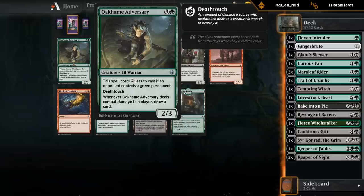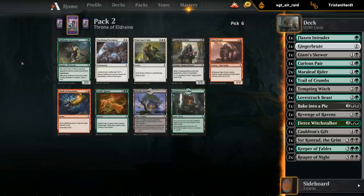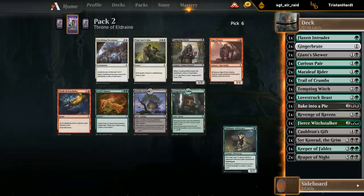Oakhame Adversary is also pretty busted - four mana 2/3 deathtouch, sometimes only costs two mana, and when it deals combat damage to a player you draw a card. It forces the opponent to block it, and since it has deathtouch and two power, if they try to double block it you get to kill two creatures. Green does seem pretty open in this direction, so I'm pretty happy with the Adversary.